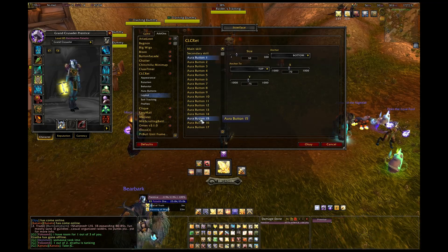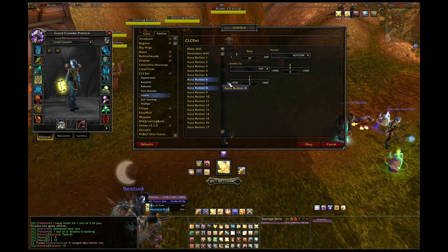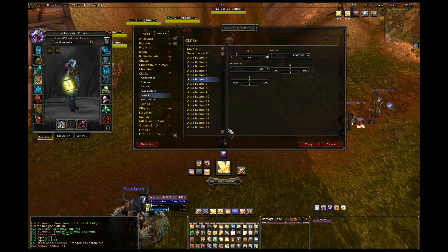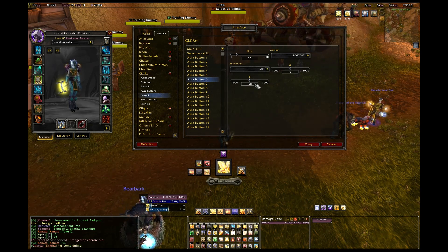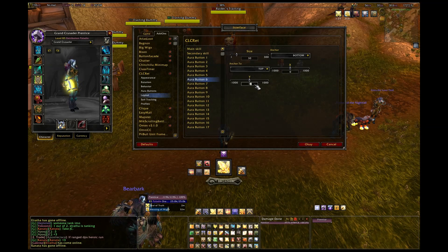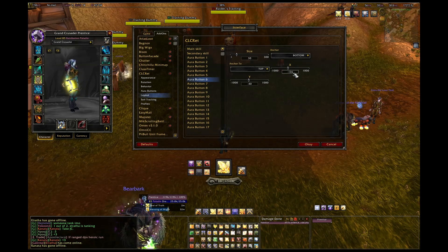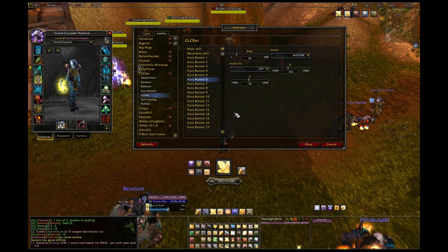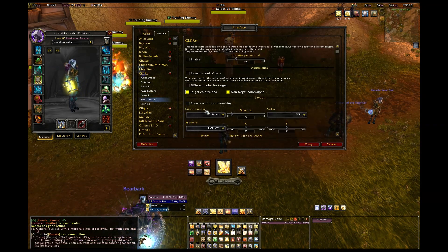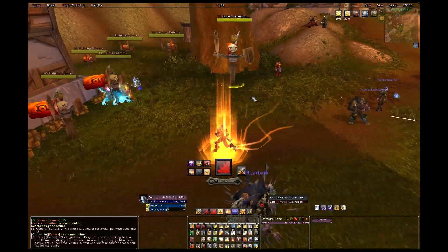Now I need to position it. The main skill icon is always at the top with size set to 70; the other aura buttons are smaller. To line up aura button six properly, I set the Y-axis to negative 40 and the X-axis to negative 136. Clicking through the displays you can see all the buttons are there, paired up neatly. I don't have Seal of Kings tracking enabled because I use ClassTimers for that — and that covers the entire CLCRet setup and button layout.